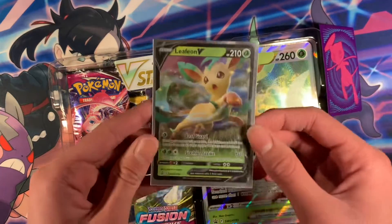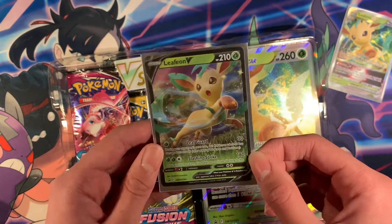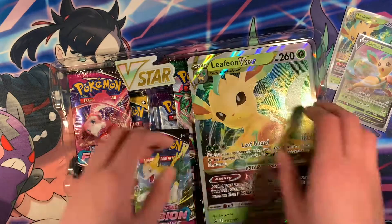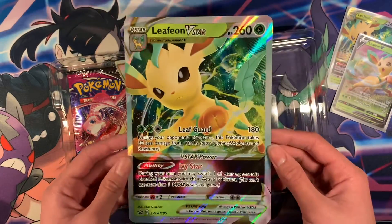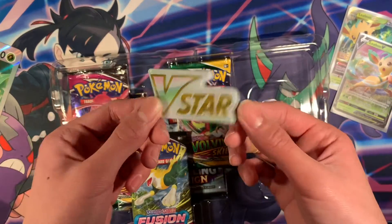The Leafeon V-Star Card is the worst version of the Leafeon V — the one from Evolving Skies is way better. We also have the Jumbo Leafeon V-Star Card, pretty cool. And we got the V-Star Marker.